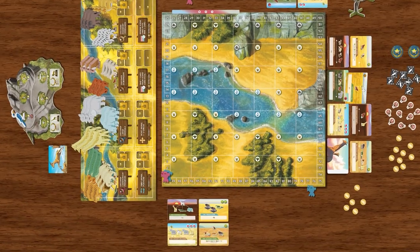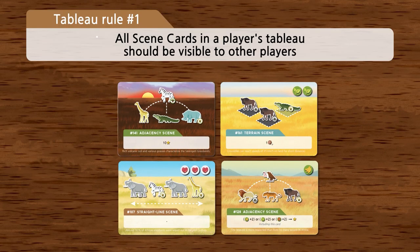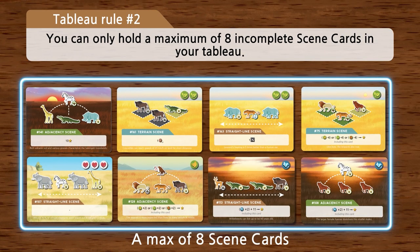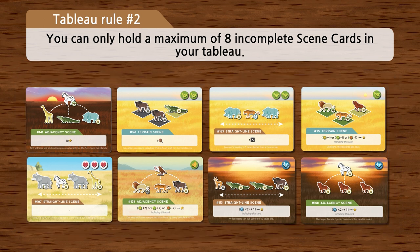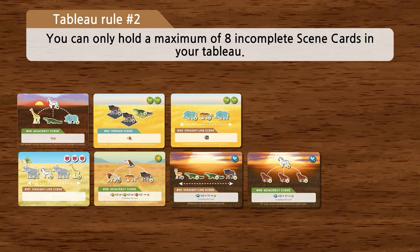There are two rules regarding tableau in Wild Serengeti. One, all scene cards in a player's tableau should be visible to other players, face up in front of them. Two, you can only hold a maximum of eight incomplete scene cards in your tableau. If you have more than eight incomplete cards by the end of your turn, you need to trade the excess cards for coins or discard them.